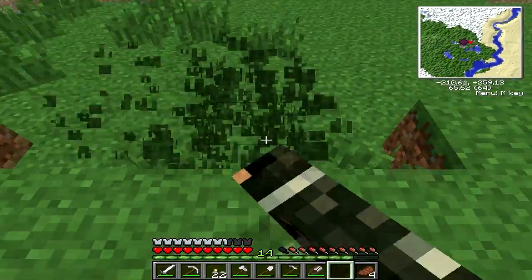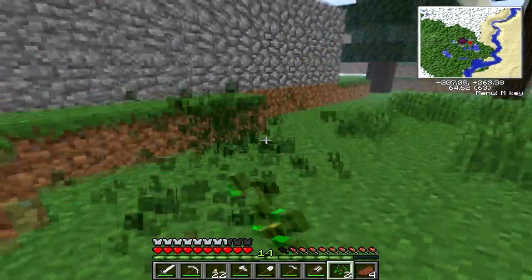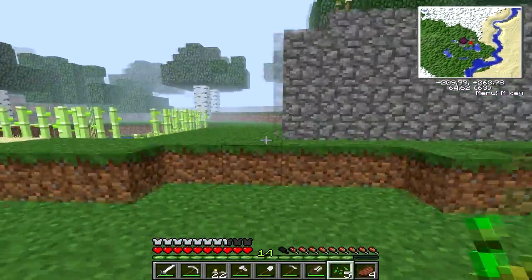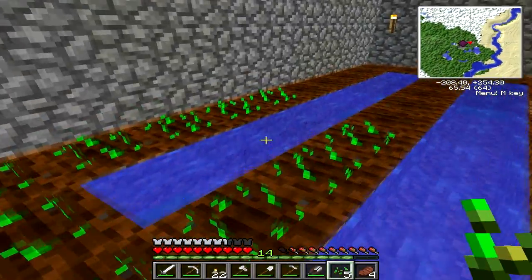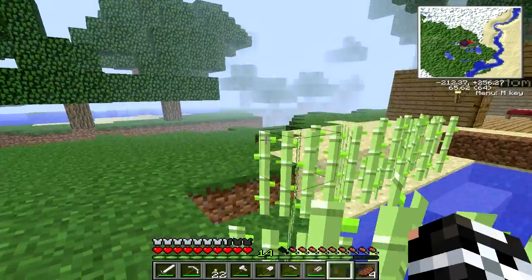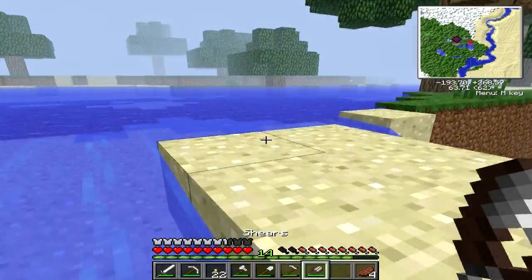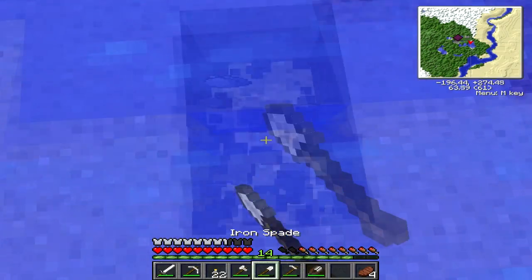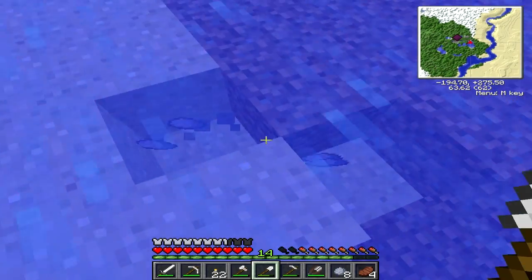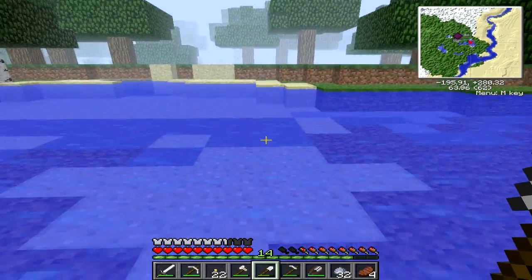I also forgot to make a door for my farm over there. I also need to find pumpkin seeds and melon seeds, because those can be useful. I don't have to shift on them — this is Minecraft 1.6 full release. Might as well go and try to get some more seeds while I'm out here. That's 5, that's pretty good for this small area.